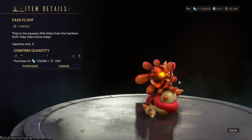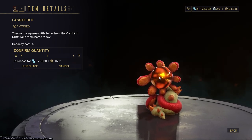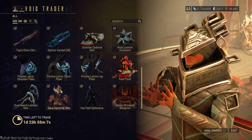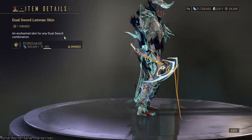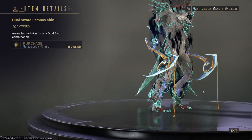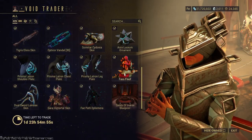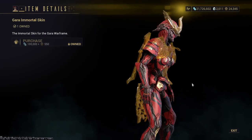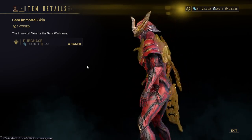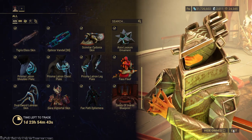I woke up only to make a Baro Ki'Teer video, and then I'll be playing Destiny 2 later watching people attempt and fail the raid. Fast Floof. And then we have dual sword skins — these are actually really cool dual weapon skins. Dual Sword Lemnis skin — I myself really like these swords. And then you have the Gaara Immortal skin. I don't really care about this one, but if you like Gaara and you like the skin, go for it. Once you change around the coloring and add some fashion, it looks a lot better.